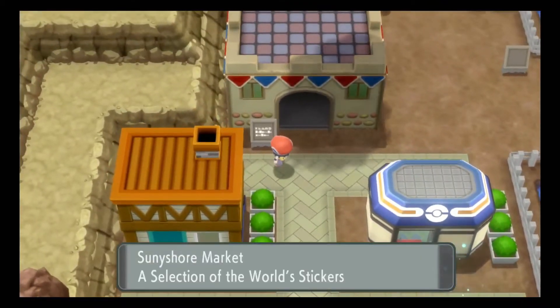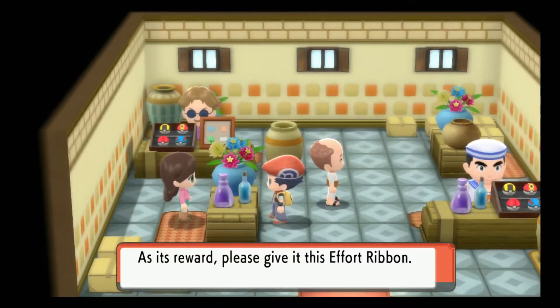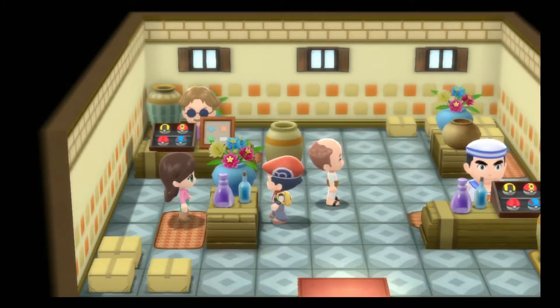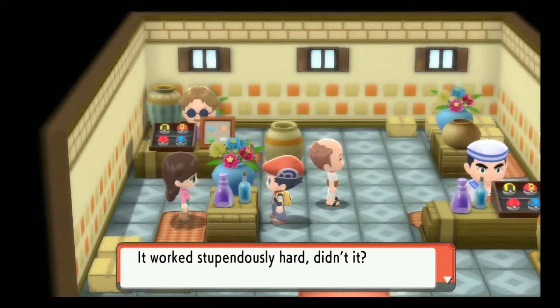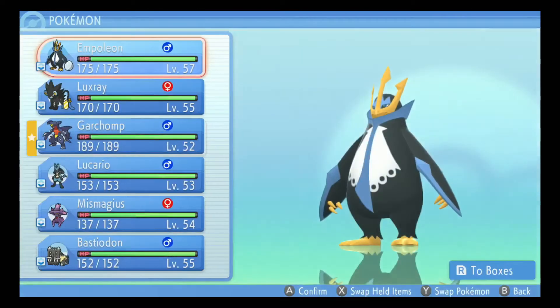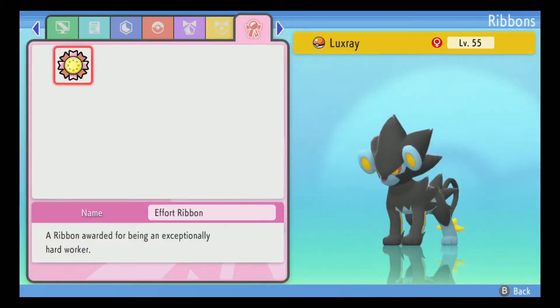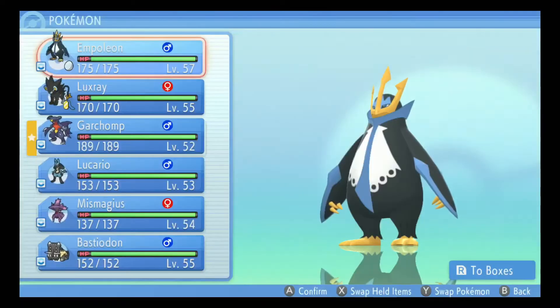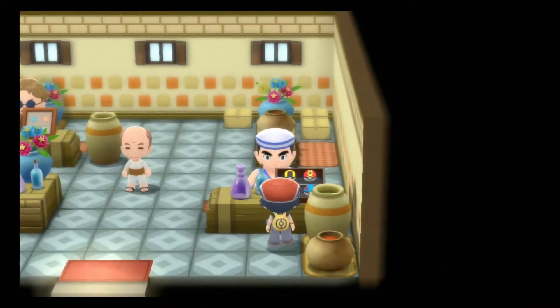Let's check out this place - 'selection of the world's stickers.' This is the seal market I was talking about, and we have not made Garchomp one yet. Can I just get it on every one of my Pokemon? I gotta check this out. All my Pokemon can get it, right? So I'll cut back to when all my Pokemon have gotten their Effort Ribbon. Now that everyone got their little trophies, let's head on over to the market.